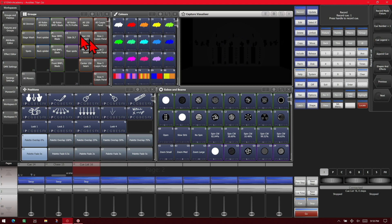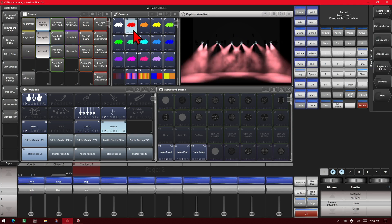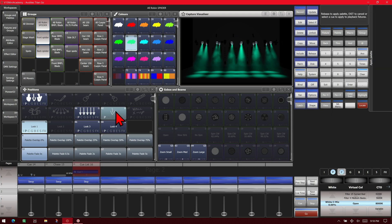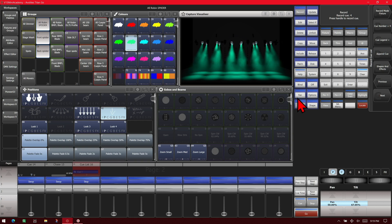Select an empty fader. This one will use our spiders — give them a locate, a position, and a color. We make this our first cue, then change the color and position and append the cue. We change the color again, change the position, and append another cue. For the last one, we add a bit of tilt, change the color, and append the final cue.